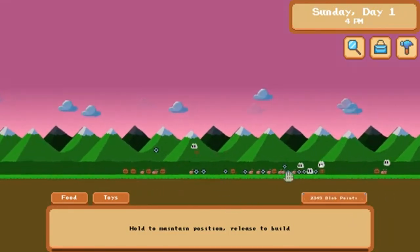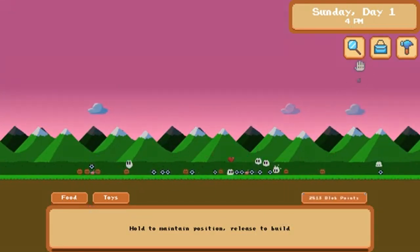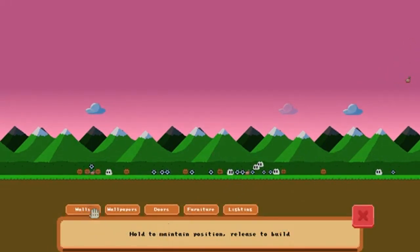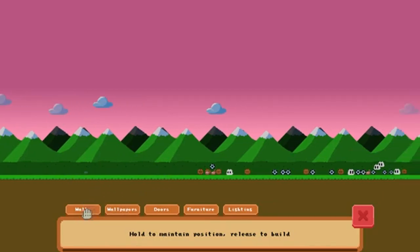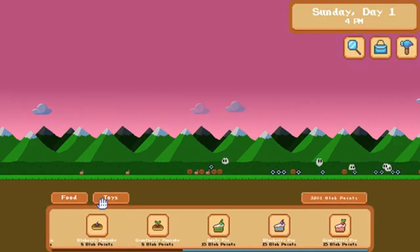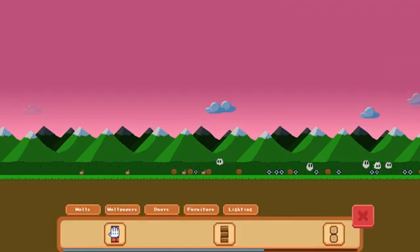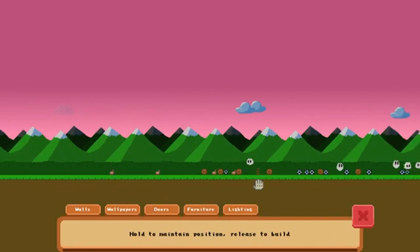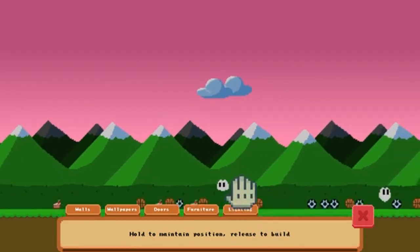Blob Life might not have any reviews yet, but trust me, it's a hidden gem worth exploring. The game combines the best elements of RPGs, simulations, and pet care, creating a unique and endearing experience. Plus, it's available on Steam for just $3.59 — that's a steal for all the content you get. So if you're looking for a game that's both relaxing and engaging, give Blob Life a try. It's perfect for those days when you just want to unwind and take care of some cute little aliens. Who knows, you might just fall in love with your Blobs and their quirky personalities. You can check the link in the description to download the game.